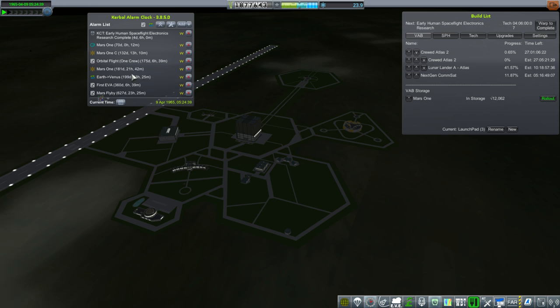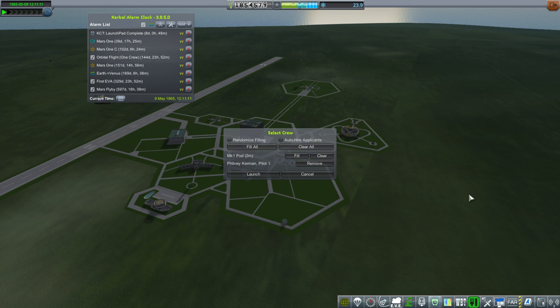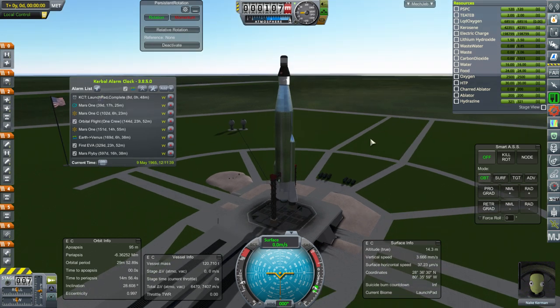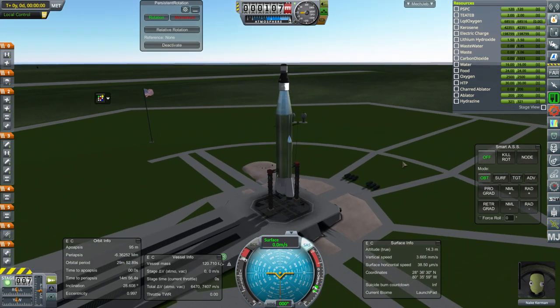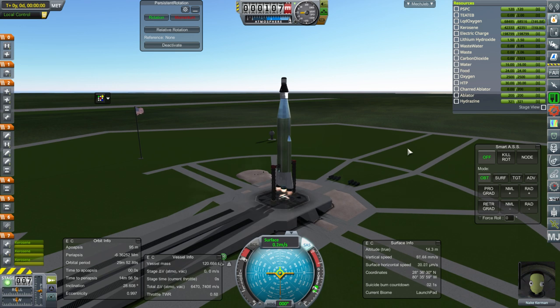We're building a crewed Atlas 2 to fill both the orbital flight mission and also the first EVA mission finally. We are ready to launch. I don't remember who I want for this mission — I think we were looking for Nake to be the one. Launchpad upgrades do not put your launchpad out of commission so that you can't launch rockets from it — that's nice. SAS on, throttle is up, Nake looks ready. And ignition. And launch.